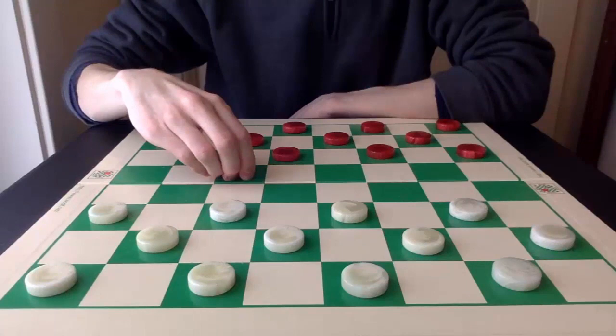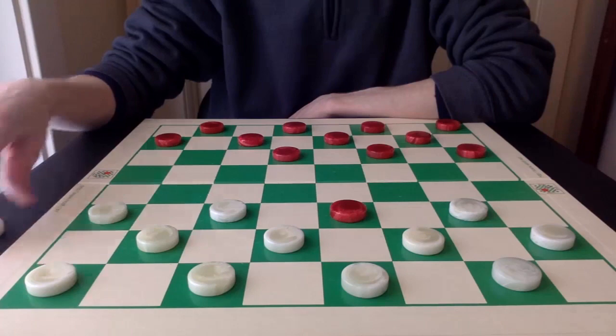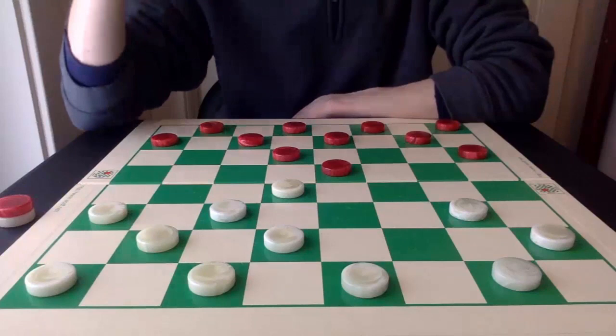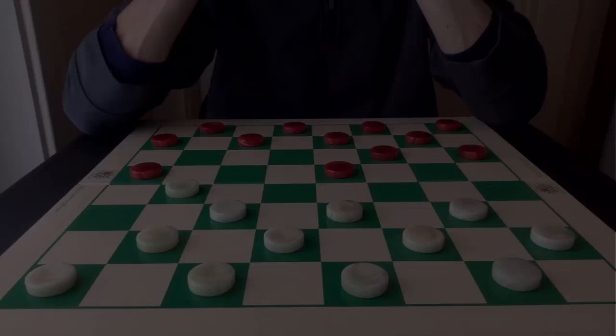And finally, number 1: the toughest opening in checkers is the Double Cross. You might be surprised to know this opening is one of the oldest playable on this list, yet it's by far the toughest opening in the game. White's double corner is completely obliterated after this capture, with red driving powerful attacks either here, here, or even here next. Even if white plays perfectly, it's very difficult to navigate through the endgame.